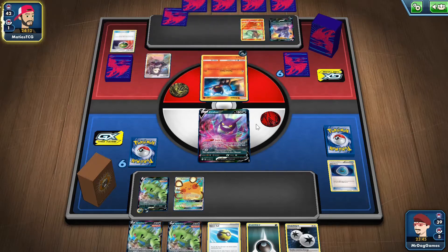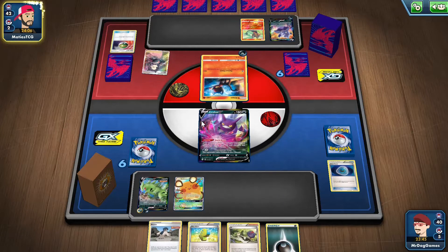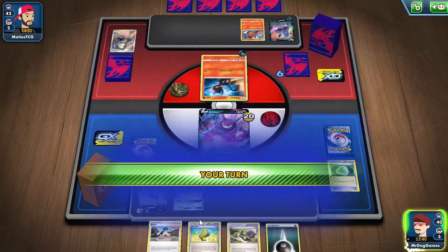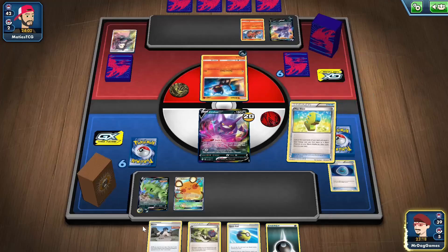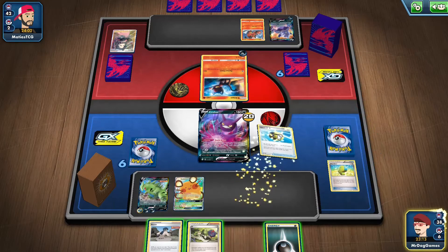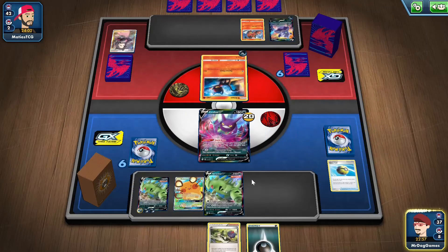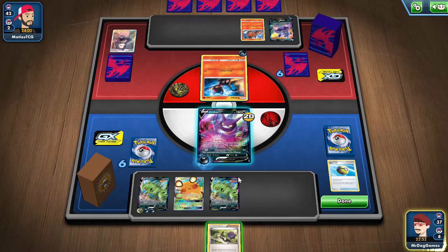That's honestly fine, because I don't need to find a Float Stone. We don't get it, but we can end next turn, so it's okay. Maybe just 20 damage — oh no, 20 damage, so bad. I guess we'll use the Max Elixir, see if we get lucky. I might as well get another Tyranitar, just so I can start building that up, just to be on the safe side. I think I'll attach to the Crobat, and it gets the energy in the discard pile as well.